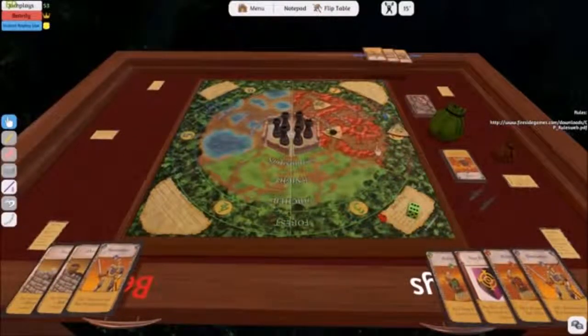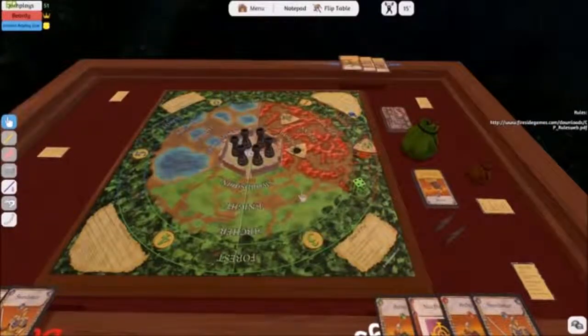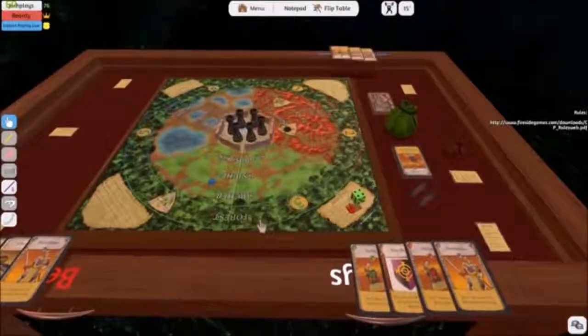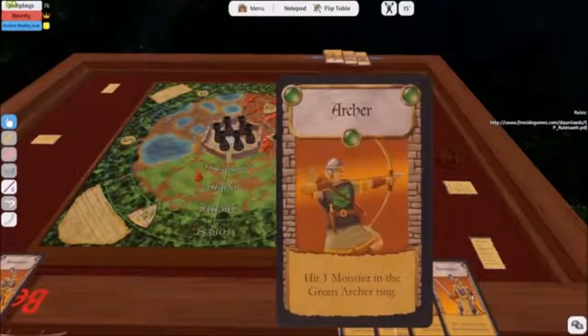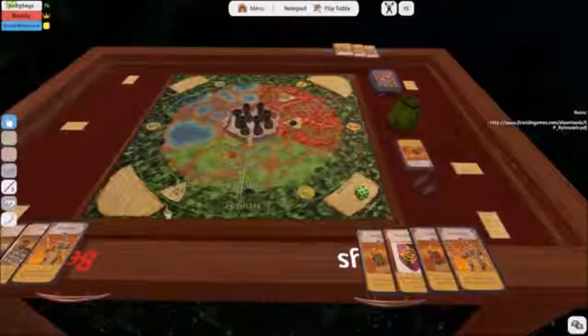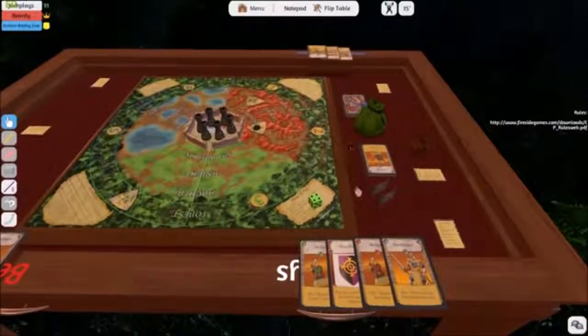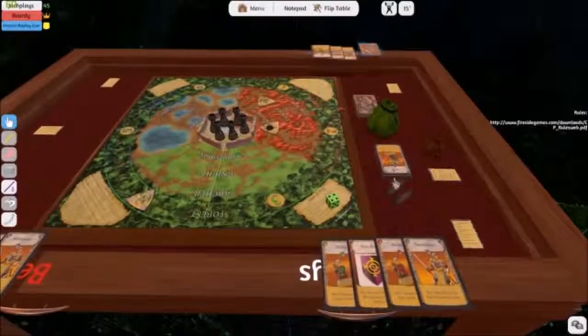And then a troll comes in, so I will roll to see where he goes. Only one monster comes in? Two draws, right? Two tokens — not all of them are monsters. That makes sense. Next turn I can shoot the troll for one. So I'm gonna lock that. That deck you can just draw off the top.